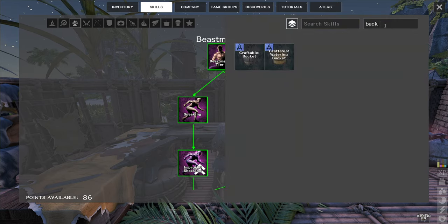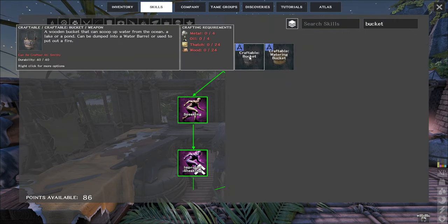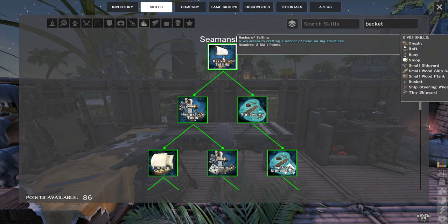In your searchables, you'll find it here — just double click and it'll show you what you have to unlock, which is seamanship. Should happen pretty early on.